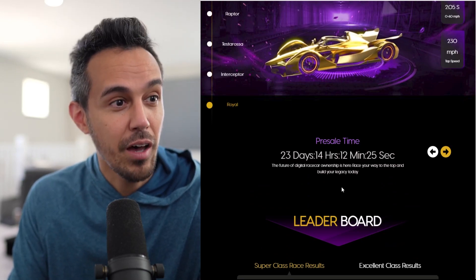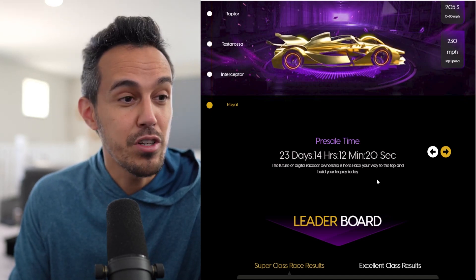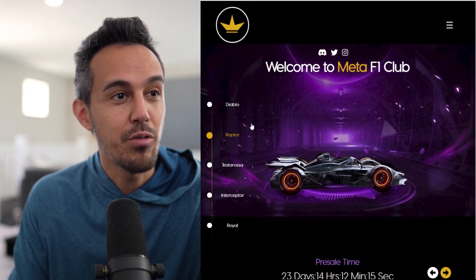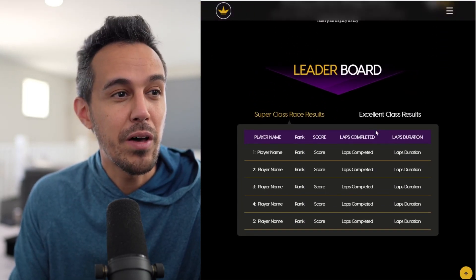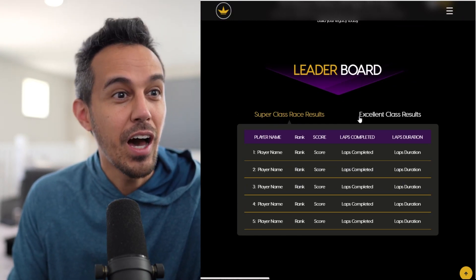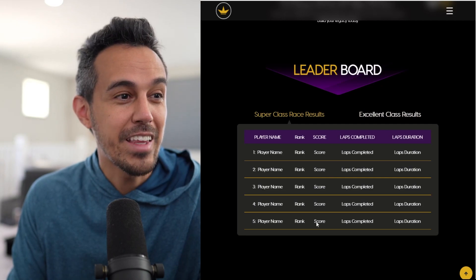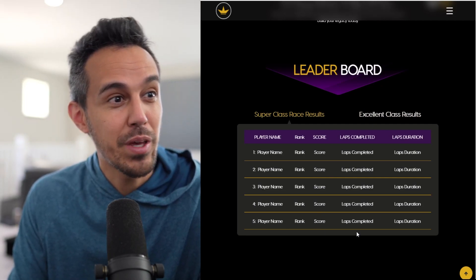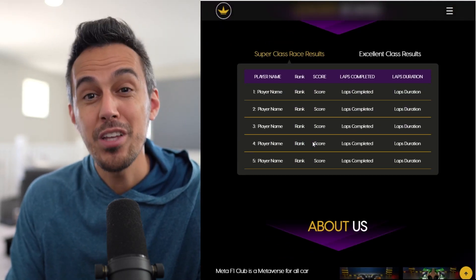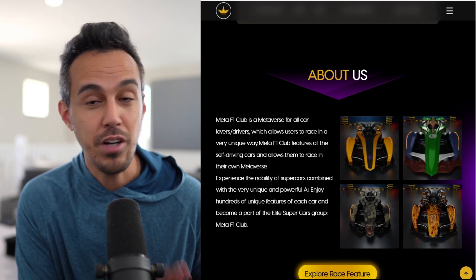You'll have a lot of time to decide because the pre-sale countdown is at 23 days, 14 hours, 12 minutes. The tagline says 'Race your way to the top and build your legacy.' They also have a leaderboard — it's not live yet — but it's going to be really cool when it goes live, being able to use your cars and have bragging rights for being in the top five across different classes.